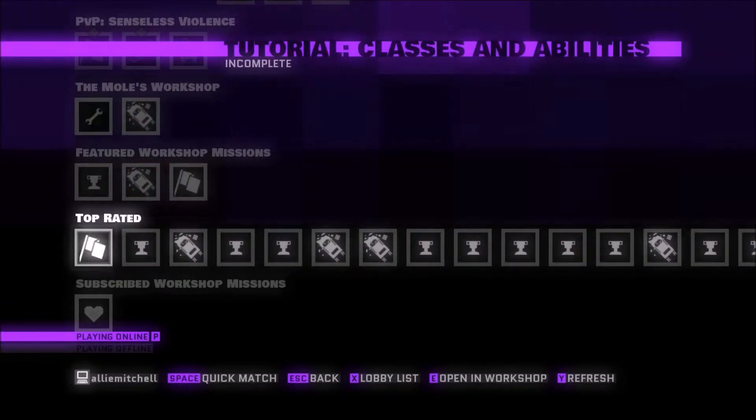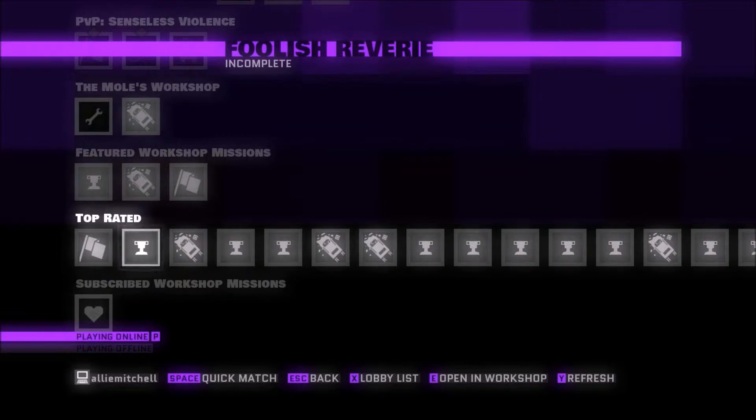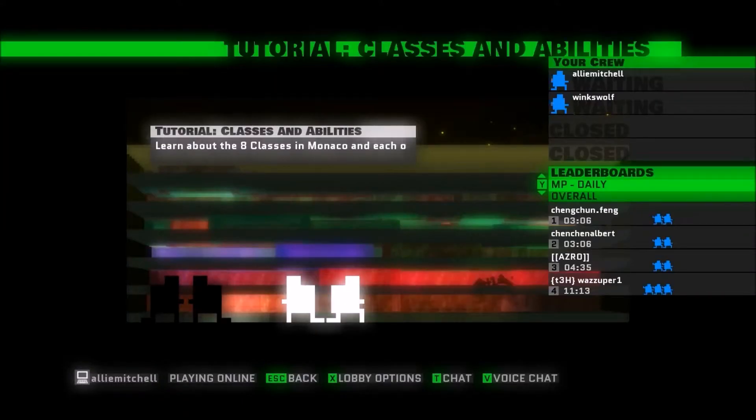Today instead of doing the normal levels, we're going to be doing a couple tutorials. This one we have to start out as a locksmith, because we will go through all the different classes. Learn about the 8 classes in Monaco and each of their abilities.